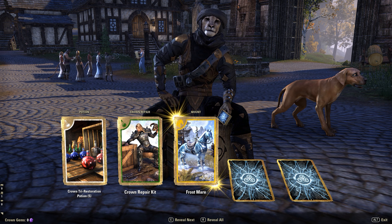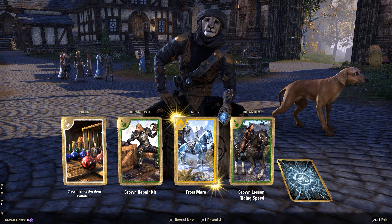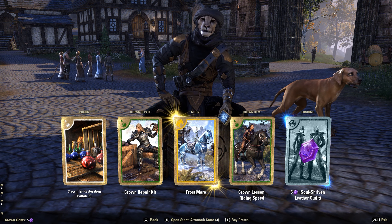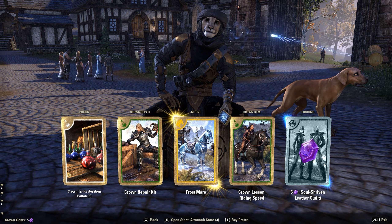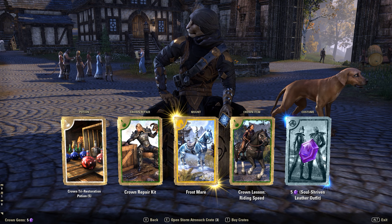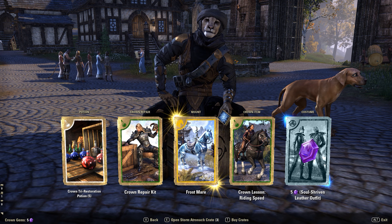So there's the ice horse mount, which I think someone told me was a limited edition mount you could get for a while back in the day. We've also got a riding lesson for speed and another costume which I've already got. When you've already got a costume, mount, or anything and you duplicate what you've already collected, it'll turn them into gems automatically. You can see in the bottom left corner I've got five crown gems just from that outfit.